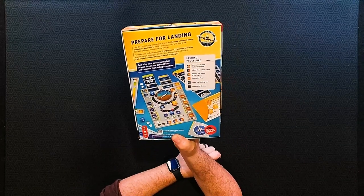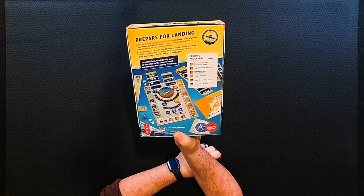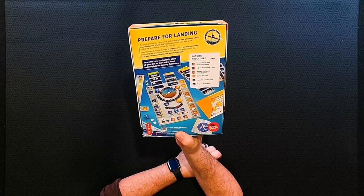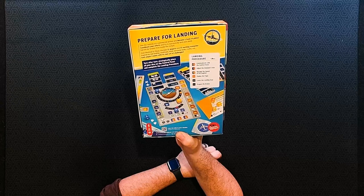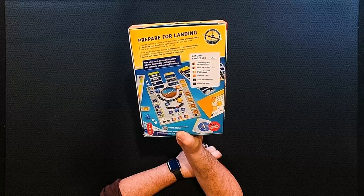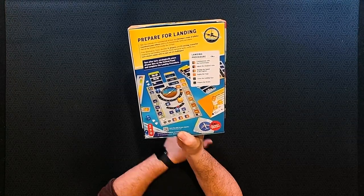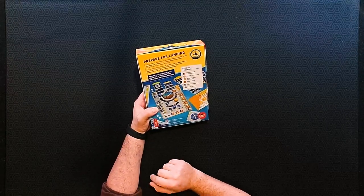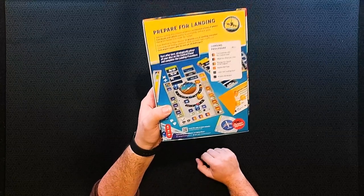Over here on the back it says 'Prepare for Landing. Take the controls of a commercial airliner and become a team of pilots. Coordinate your efforts and try to successfully land your plane. Feel all the tension from inside the cockpit.' From Montreal to Tokyo, discover 11 airports and 21 exciting scenarios inspired by real landing conditions — wind, kerosene leaks, traffic, ice. Each airport comes with its own set of challenges. Turn after turn, strategically place all your dice on the control panel and complete the landing procedure. It takes about 20 minutes to play and it's for two players — and apparently you need to be 12 plus to play. I don't make the rules.